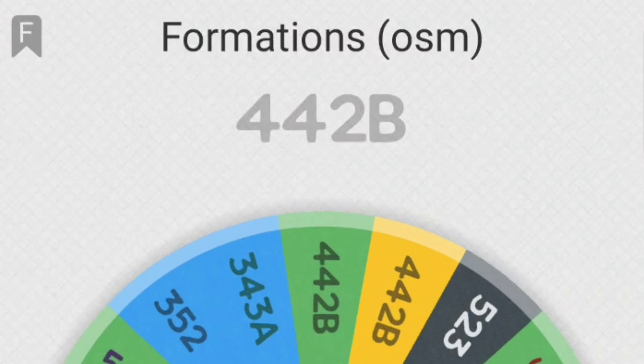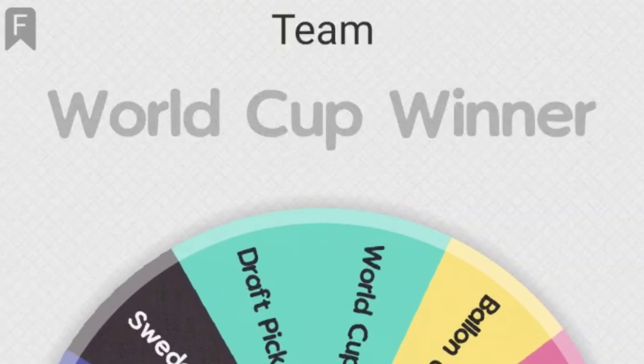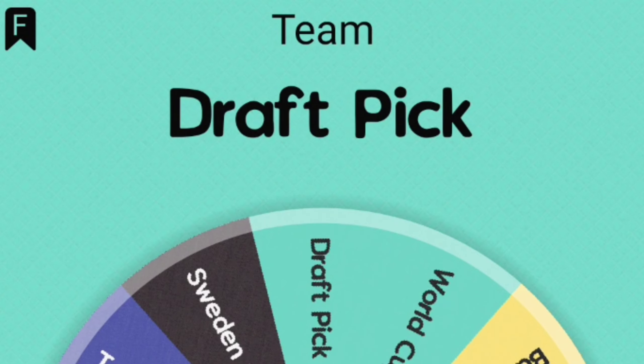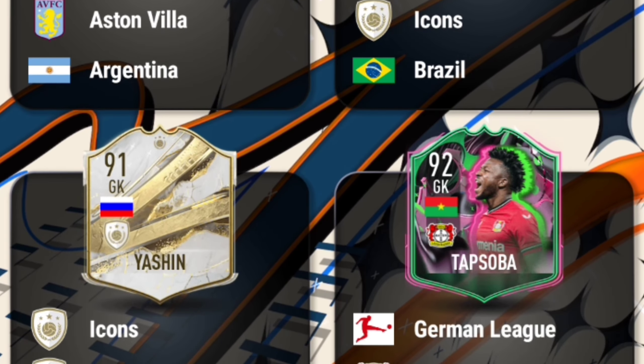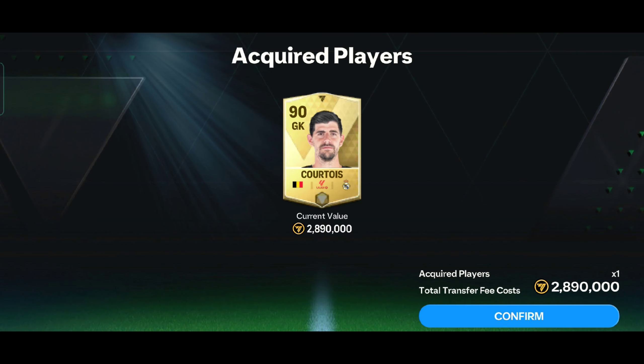First let's see the formation — it's 4-4-2. First is goalkeeper. Draft pick decides my goalkeeper. Draft pick gives me Kotui, Martinez, Yashin and many more, so I put Kotui in my team.